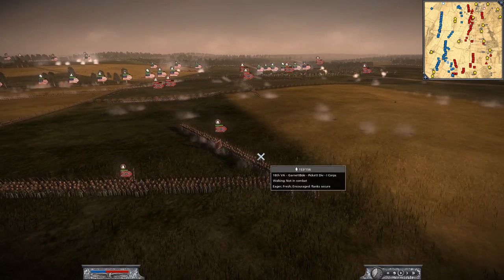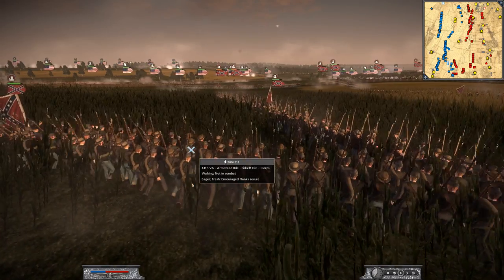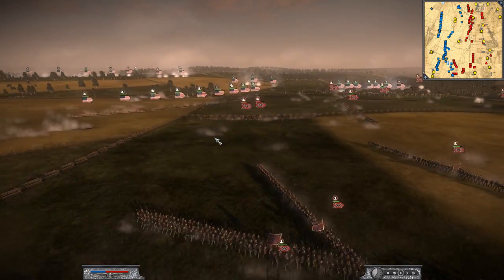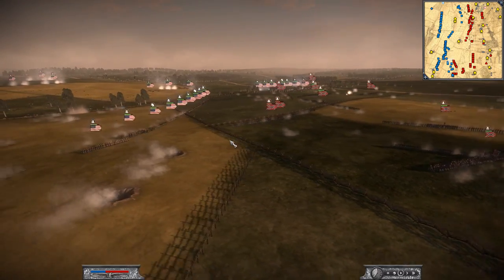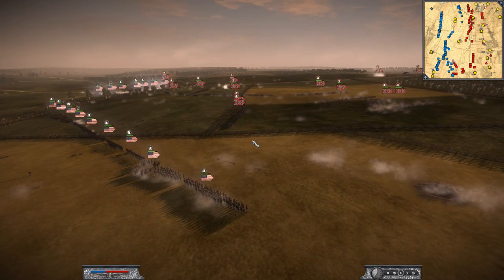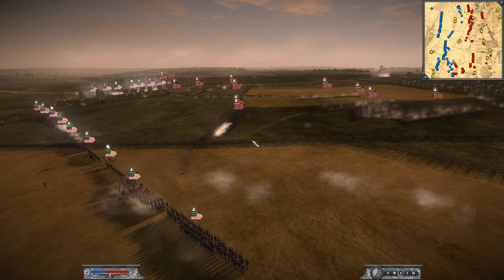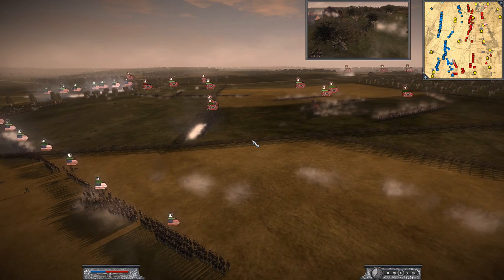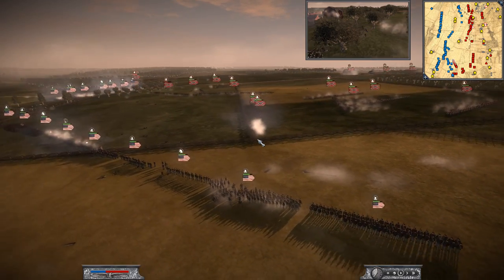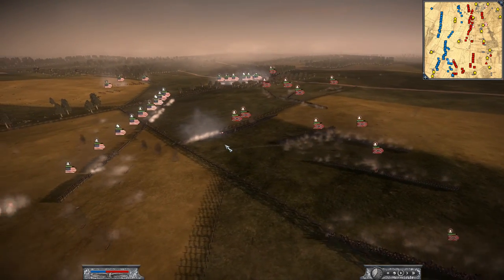Oh, out of nowhere — regiments coming from the tall grass! We've got the 14th Virginia, the 18th Virginia — they're going to reform. All tables have turned, guys. I think the Union, whether on purpose or by accident, has set up a trap. And the Confederate forces now outnumber the Union forces. Remember, the Union is already outnumbered in this battle overall — they have to be defensive. But Emperor of the Great Unknown is out in the open being very aggressive, and he might have to fight for his life here.